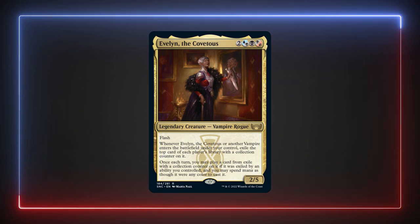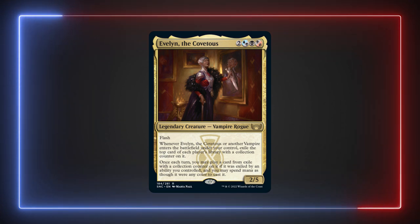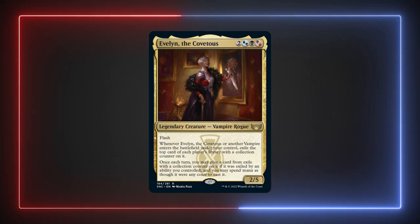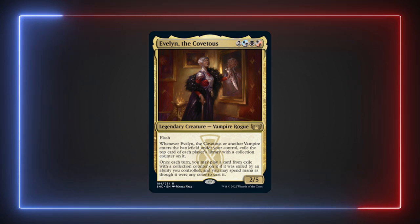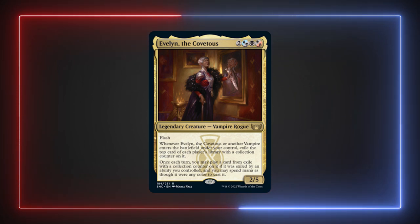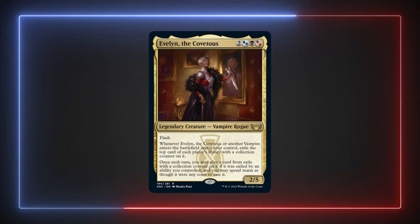Though Evelyn's ability only lets us cast one card per turn, if we cast something from exile then flicker our commander — making it leave then re-enter the battlefield — we can cast something else from exile on the same turn while also getting another card from each player's library. In my opinion this would turn Evelyn into a bit of a solitaire deck, meaning our opponents would spend a ton of time watching us play rather than playing themselves. I think this would make the game pretty boring for our opponents, and honestly not that fun for most players. That being said, it would probably be an effective playstyle to build Evelyn around.